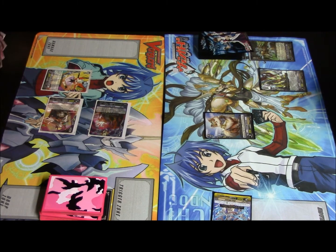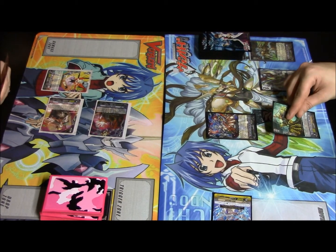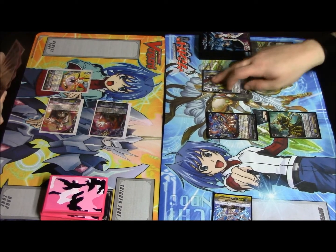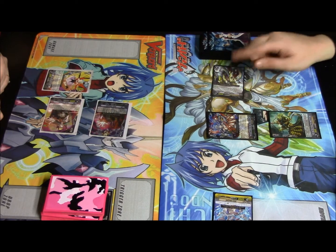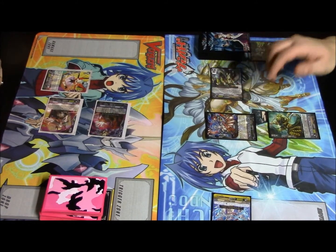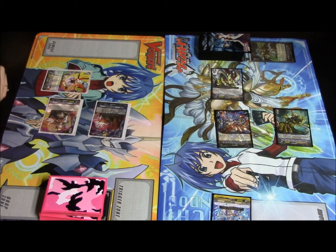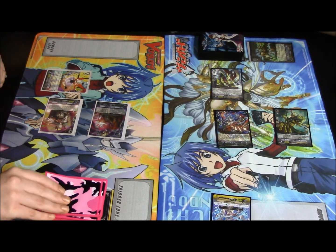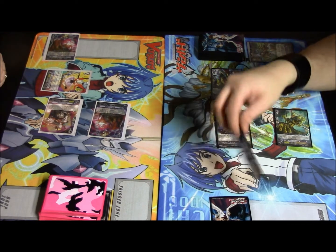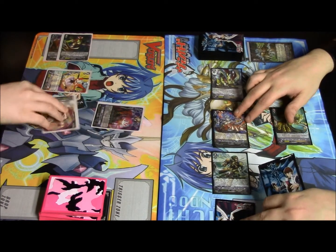It's Christmas, let me go again. Ride the Vanguard. Let's do a call there. Wingull Brave — sorry, Wingull Liberator — will attack your Vanguard. It's five against six, doesn't hit. Let's do 16 to Vanguard. No guard. Drive trigger check. Damage trigger check. Counter Blast, check the top card. Superior call Eskerad. Attack the Vanguard — it's going to be 9,000. Pass turn.